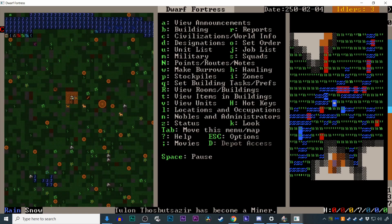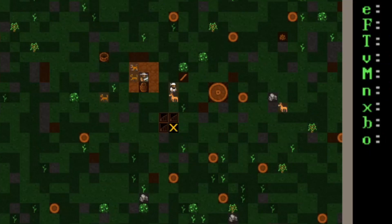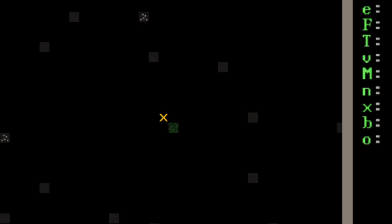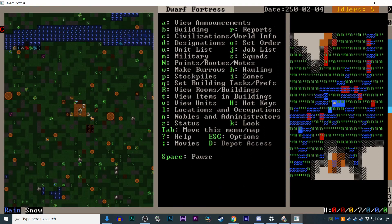If you don't have a hill, you'll want to dig down. Press D to get to the designation menu, then J for 'Dig Down Stair.' Designate a small square on the surface, then go down one level using the greater-than/less-than keys and hit I to dig an up-down stair — be sure you designate it directly under your down stair. Now you can use D to dig halls and rooms off of your stairway.